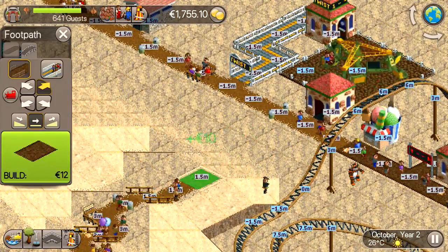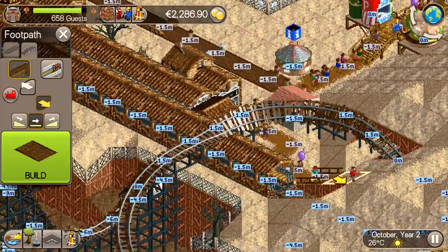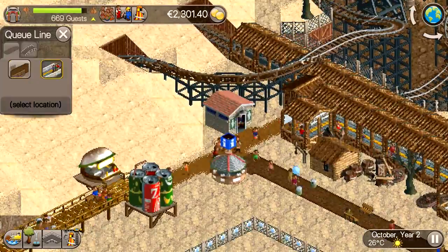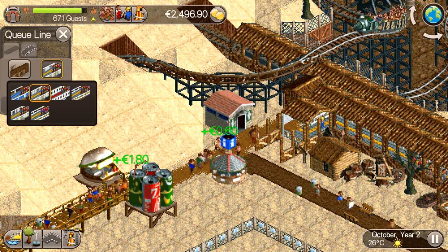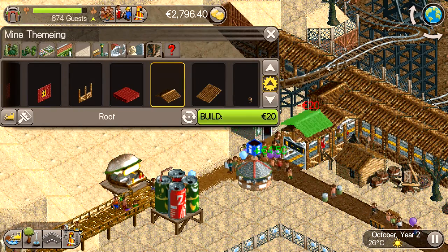To make sure that enough people walked around the back of the park, I decided to remove the path going from the Dynamite Blaster to the front of the park. This way the peeps have to use the new path in the back to get to the other side of the park. This made the Dynamite Blaster's queue path connect to a dead end, which I fixed by connecting it to the other side of the former cross section.